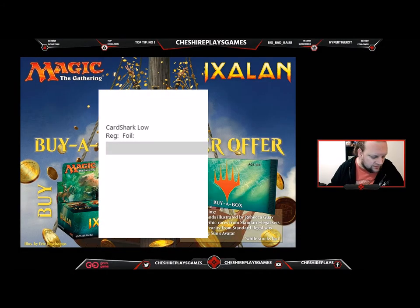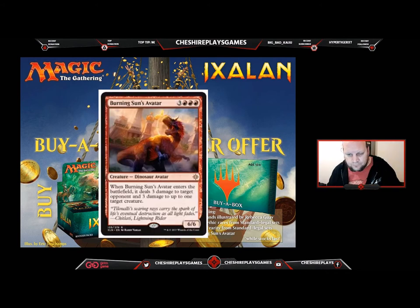So we're going to go and open one of these — that's an Ixalan booster — one of these buy-a-box booster packs. This is fresh and new, as you can see here. We're going to crack it open and see what we get. The Burning Sun's Avatar is right at the front — oh no, it's not. Of course it's not. Okay, so there we go — the first one up is a Burning Sun's Avatar.